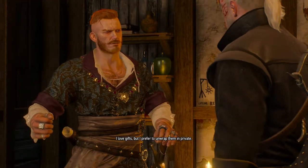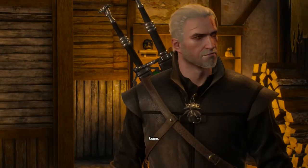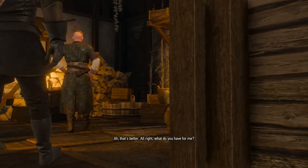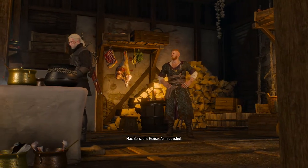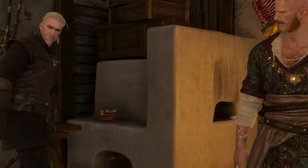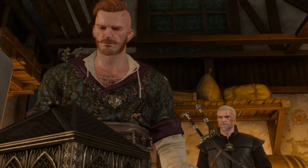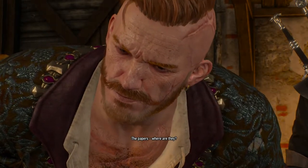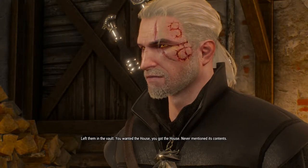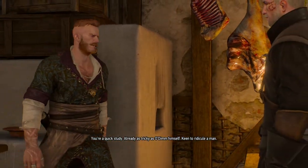I got something for you. I love gifts, but I prefer to unwrap them in private. Mind the barrels. Going out for a jabber with Geralt. Come — and that only leaves one more wish. The last wish, if you will. We have the house. Clunk — it was in my pocket all along. It's empty though. He's looking at all angles. Left them in the vault. You wanted the house, you got the house — never mentioned its contents. Quick study — already as tricky as O'Dim himself.